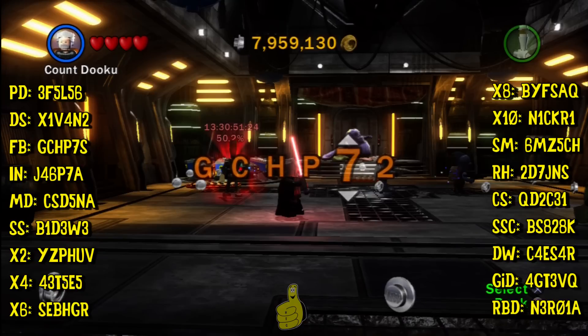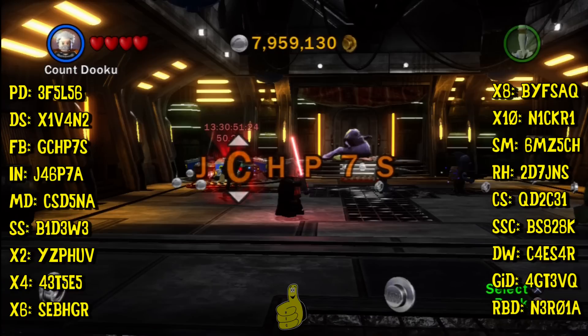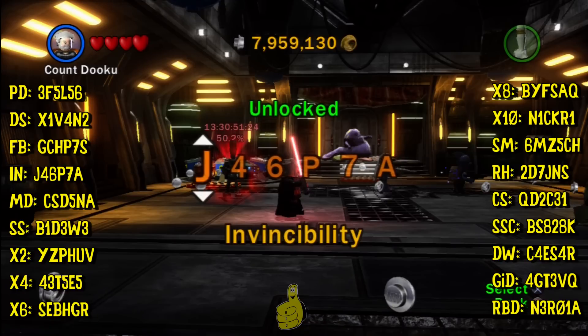Now that we get that out of the way, this does not disable any trophies or achievements. And it'll save you a lot of time and a lot of studs because all this together — the times 10 multiplier brick is probably 20 million studs, which can take a really, really long time to get. The times 6 is another 10 million and the times 8 is like 15 million. So you have to gather a lot of studs, and this will save you a lot of time and allow you to get through the game faster.